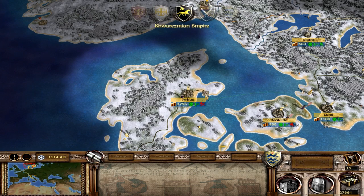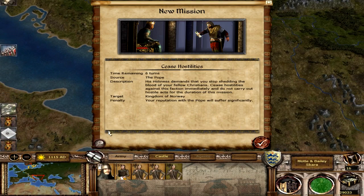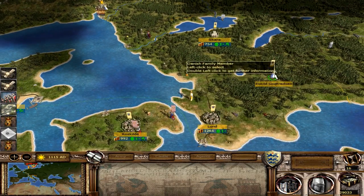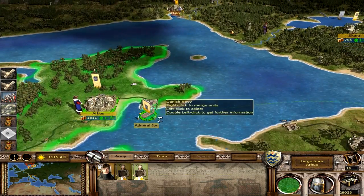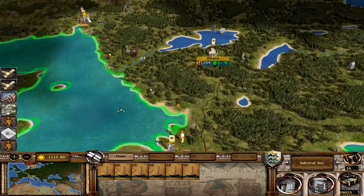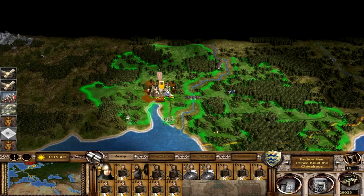Norway is moving their troops towards our capital, which is fairly interesting. They've lifted the siege of Skara, so we'll be able to move Eskild southwards to take care of the small armies Norway are sending. The Pope is asking us to stop our war with the Norwegians - except that they attacked us, so I'm not going to do that. Our city is barely garrisoned and I can't get another unit there. They might actually take Roskilde, which we'll take back next turn anyway. Up here in Oslo it looks like we're about to assault - we will begin the battle.